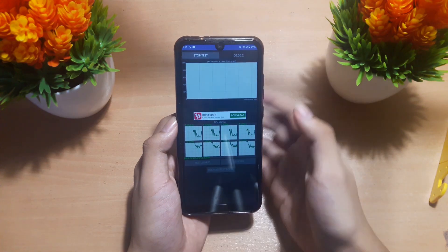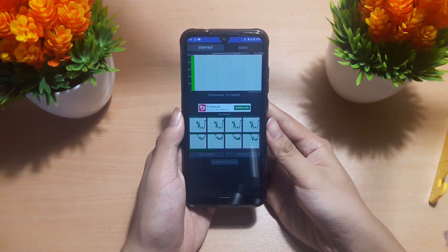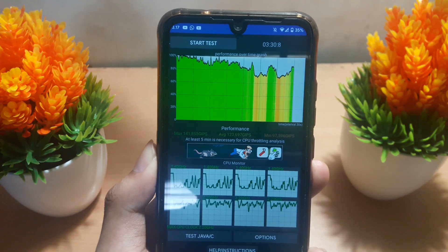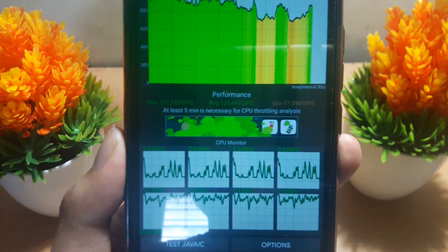Untuk ini kita pakai CPU throttling — ini bisa mengukur performa ROM dan kernel kita, seberapa tinggi performa yang diperoleh dengan kernel baru yang baru saja kita update ke Predator Stormbreaker. Kalian bisa simpulkan sendiri performa dari ROM dan kernel ini.